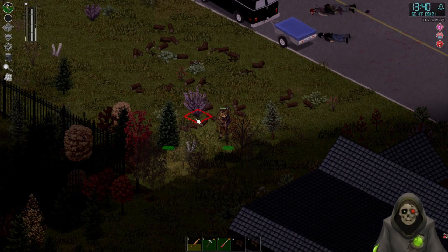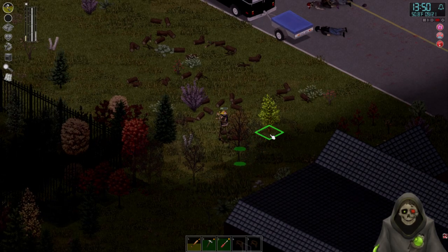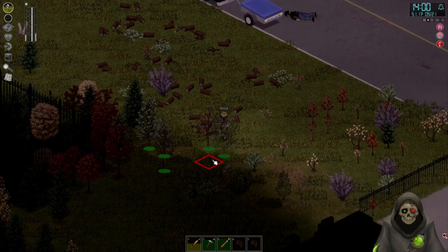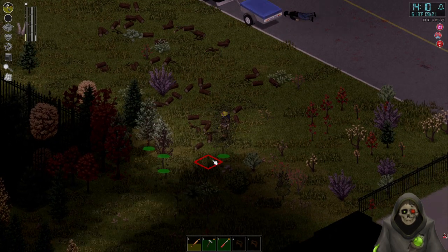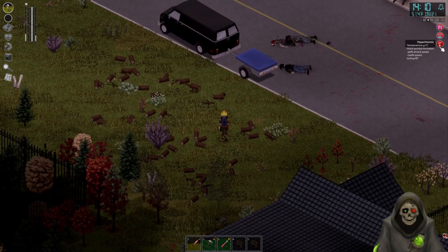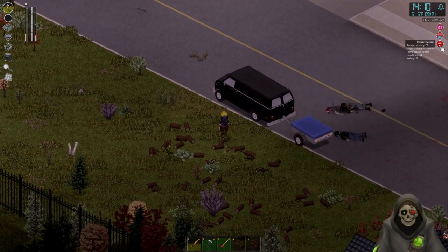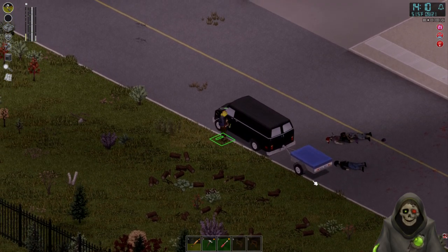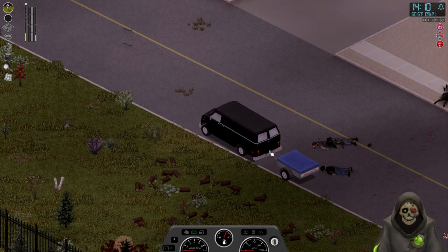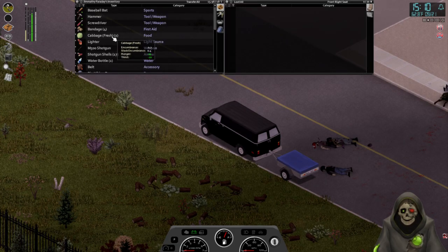Right now the plan is just to clear as much of this as we can, and then we'll gather the logs and stuff afterwards. We're getting a little tired and everything now — our attack speed's lower and we have an increased speed of losing health, that's not good. Let's hop into the van and relax for a little while. Let's take a lunch break.